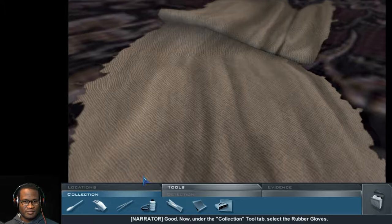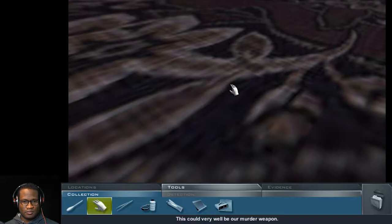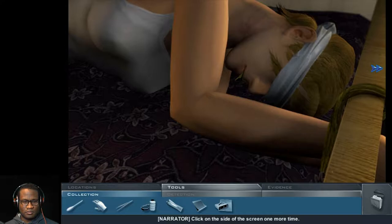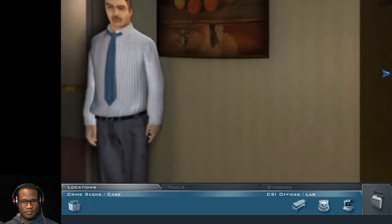Use the gloves to pick up the torn sheet by clicking on it. Torn from the bed — easily strangle someone with that. This could very well be our murder weapon. Back out of this close-up view by clicking on either side of the screen. Well done. Next, we should interview the hotel owner behind you. Pan around the crime scene by moving the cursor to the side of the screen, then click on the owner.